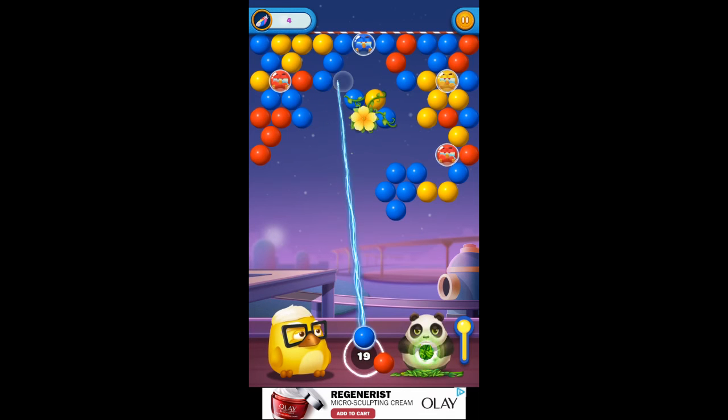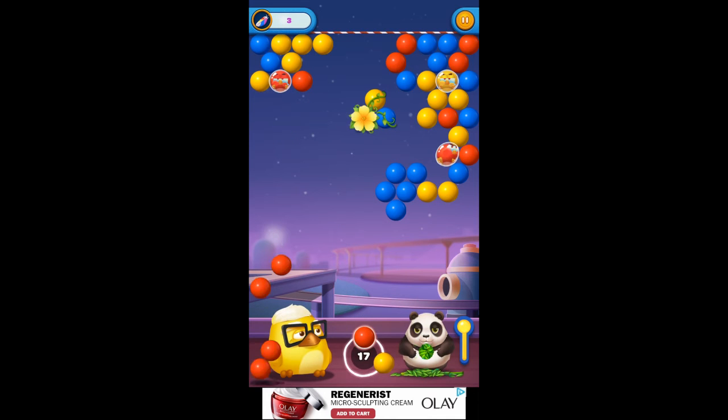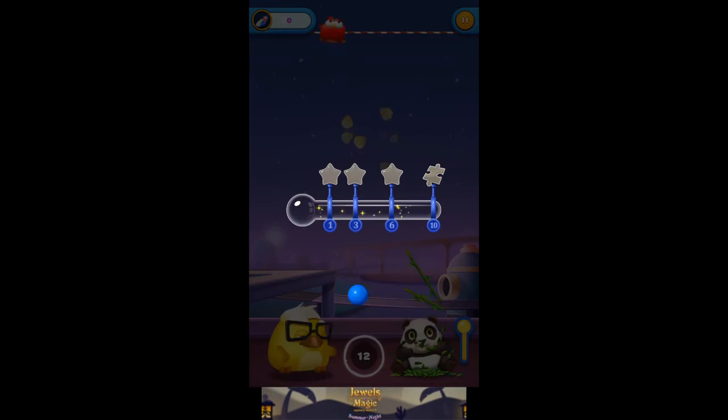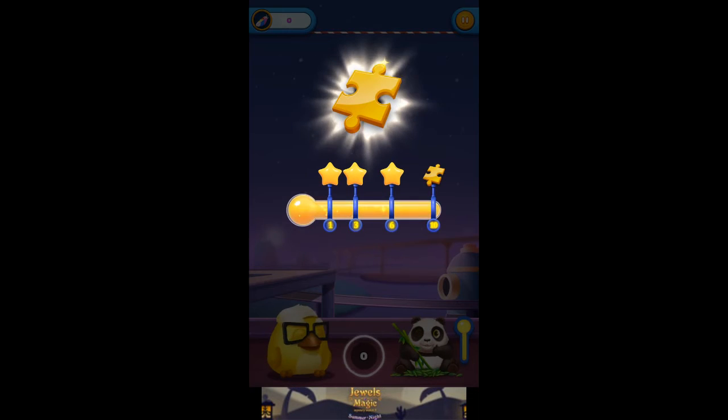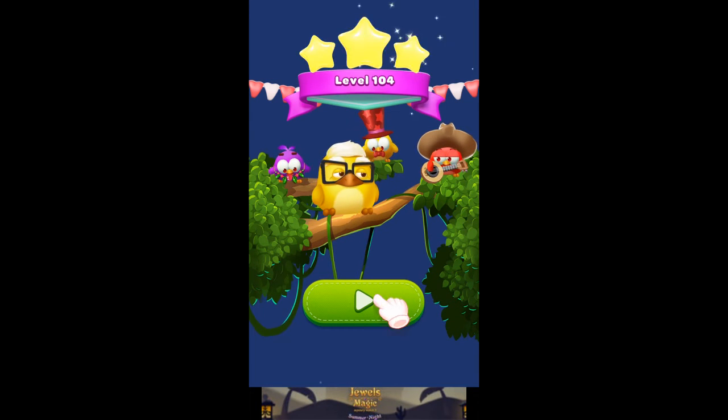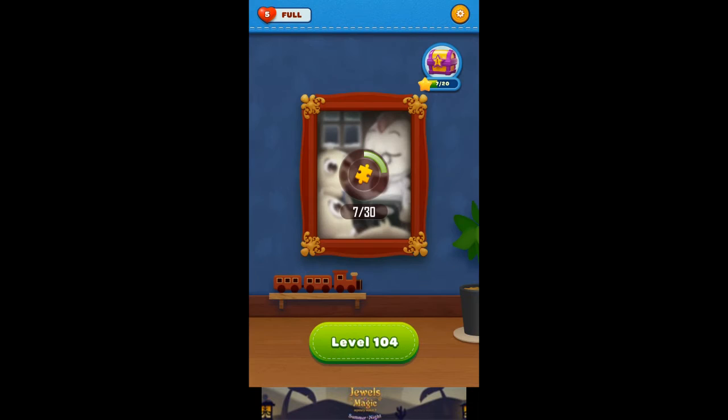There you go. Got two orange flowers, don't I? See how that guy's feather did — popped some for you. Orange flower, got that one. There's a yellow feather but didn't do anything. Got him, all right. Last guy there. Puzzle piece. That was 104.